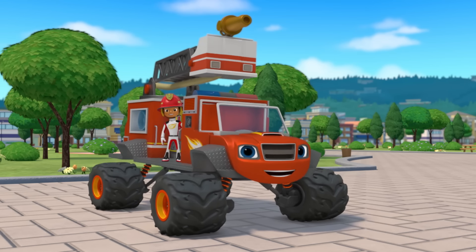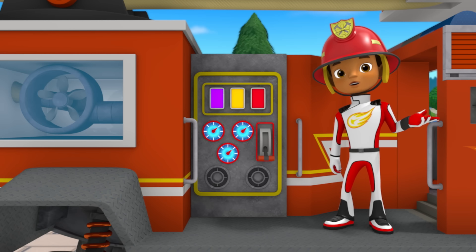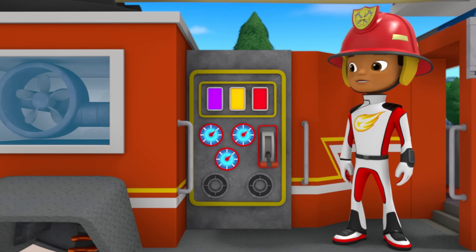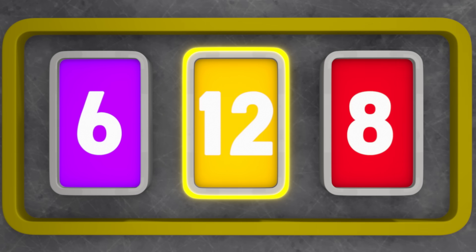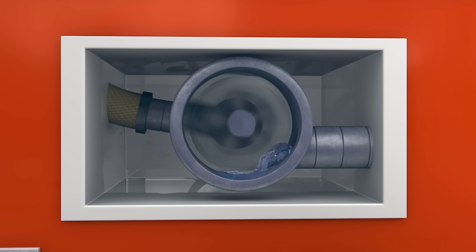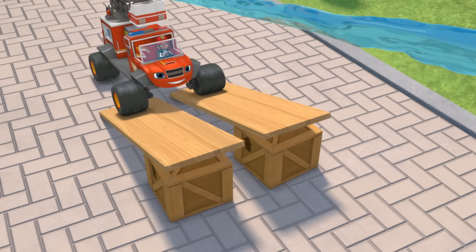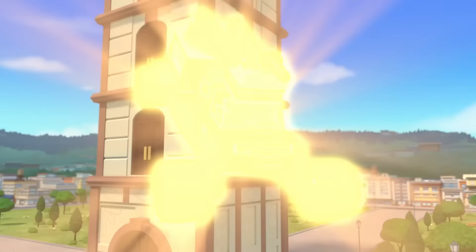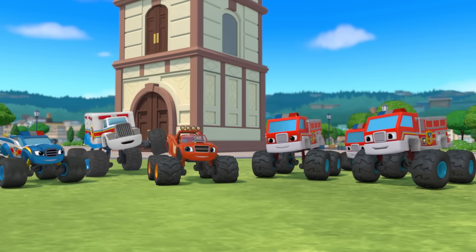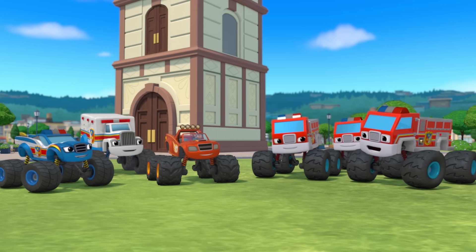Now we just need to put out one last fire — the fire all the way up at the top of the tower! To blast the water that far, we need a water pressure of 12! Where's number 12? There it is! They did it! Way to go, Blaze! Thanks to you, we put out the fire and saved the clock tower!